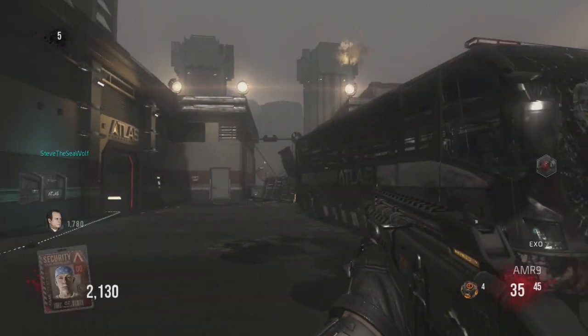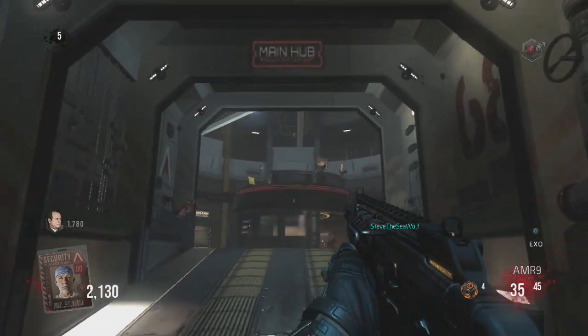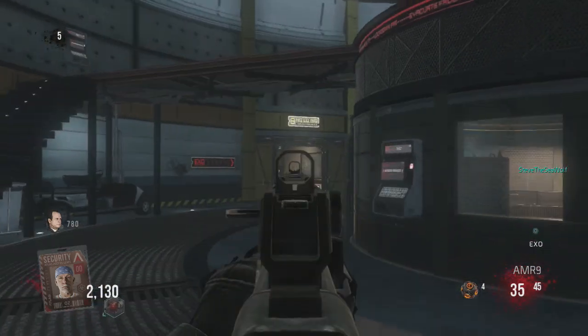What's up guys, this is FCGliction here. In today's video I'm going to show you guys an awesome glitch on Call of Duty Advanced Warfare Zombies on the map Outbreak that allows you to get into a secret room.